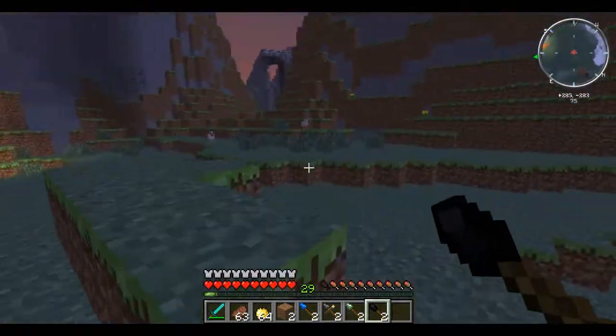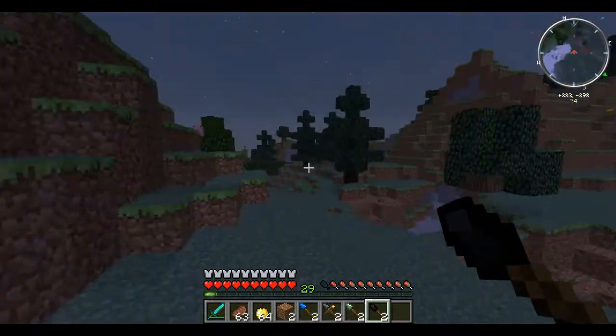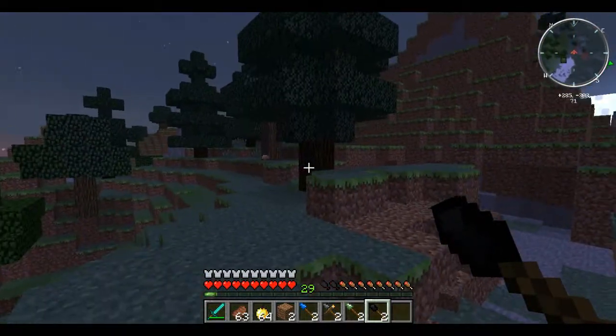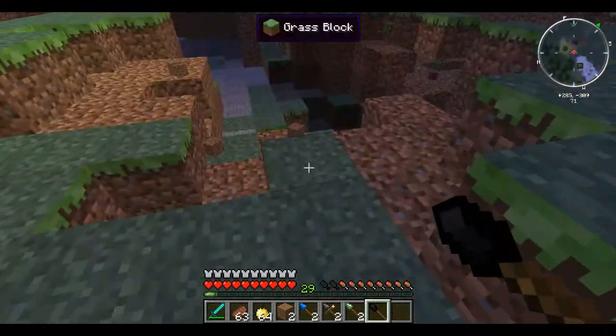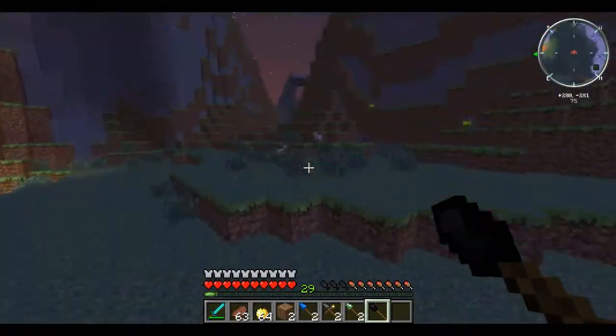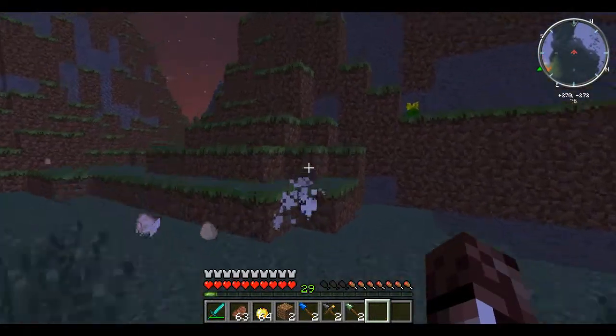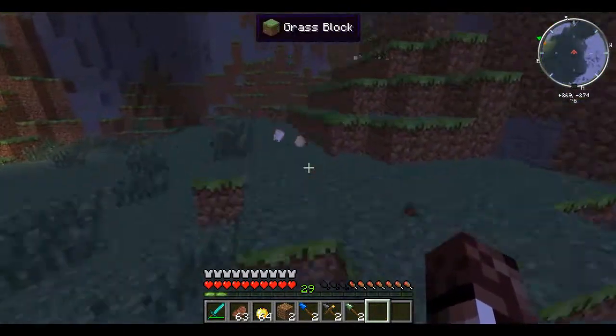The fire spear will light fire to whatever block it hits — it actually replaces the block with fire. If it hits a mob, it lights the mob on fire. For some reason it didn't cook the chicken; I guess it wasn't on fire long enough.